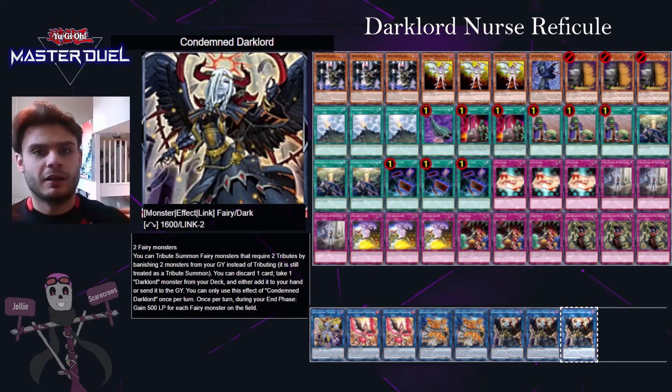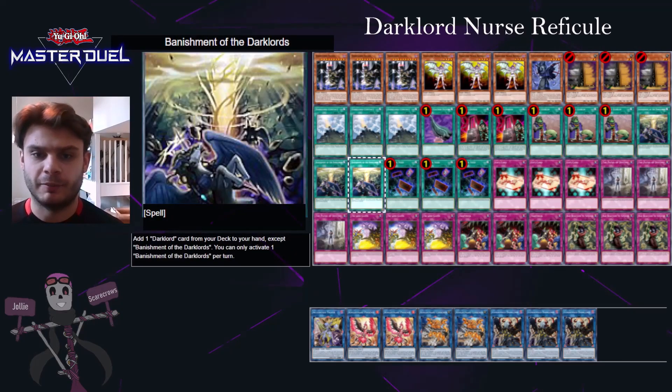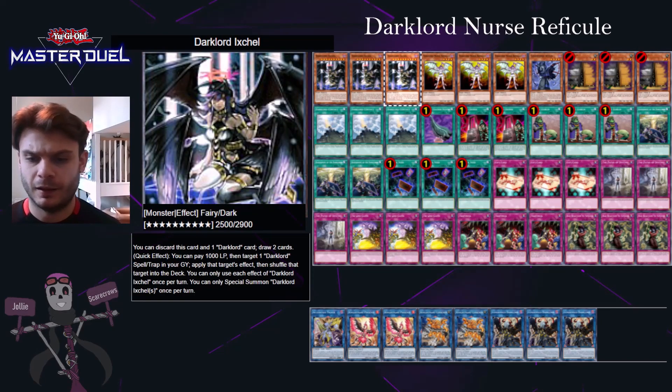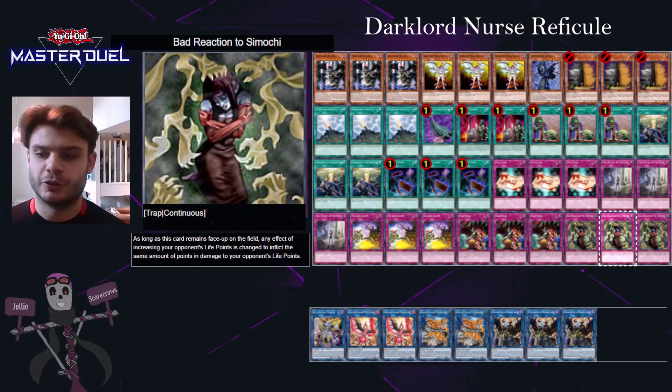It's a really basic deck in terms of principle, and I think in Master Duel this is the best version of it. You'll struggle a bit more game two, but we've got Maxx C in there so hopefully you can keep baiting your opponents out — because for the most part, other than Dark Lord Contact and Banishment, the Dark Lords can activate things multiple times per turn. Hopefully you'll get enough access to bait your opponent's negates with Refecule and then use Simochi to finish them. That's all for this quick one — check out other videos on the channel for more creative deck videos for Master Duel, and I'll see you for the next video.